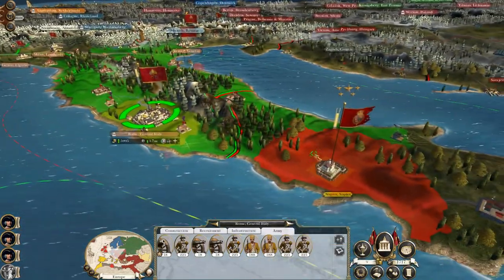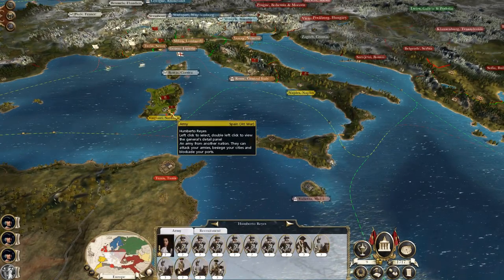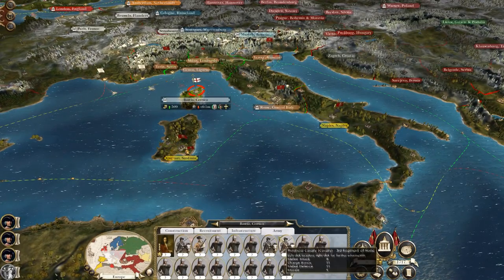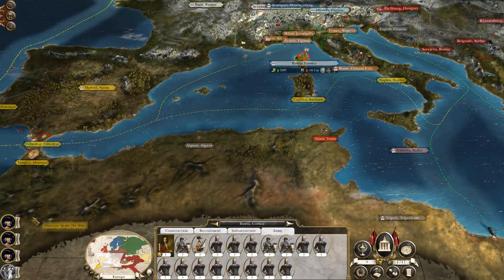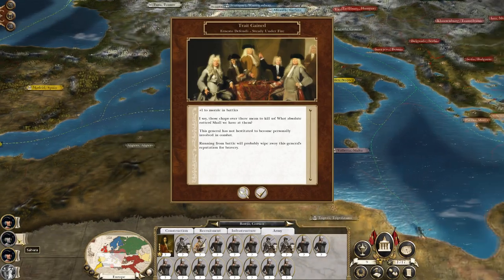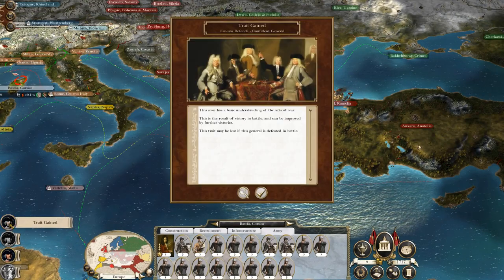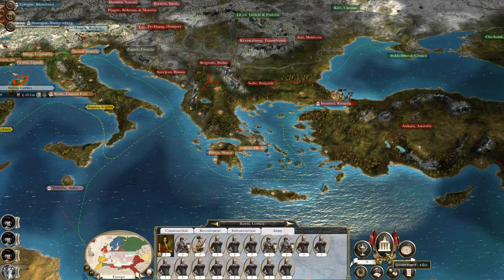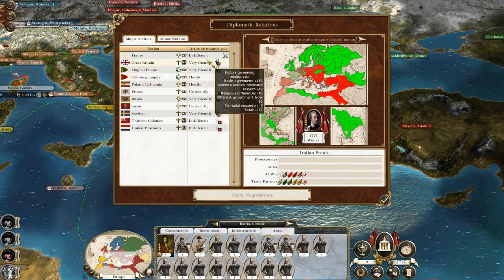So this army is growing ready to take back Naples, then they're going to hop along and take Cagliari, then take Corsica, then maybe Morocco and Gibraltar to secure control of the strait. Technology is progressing okay, and we're trading with everyone we can trade with despite our enemies.